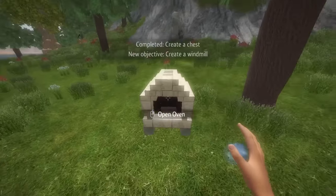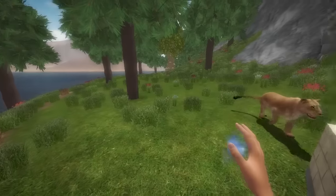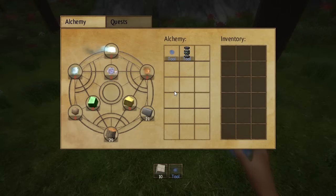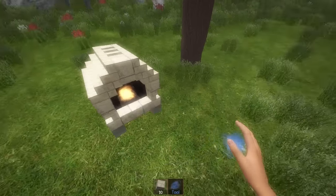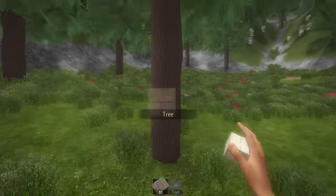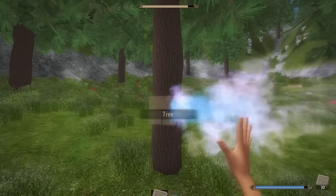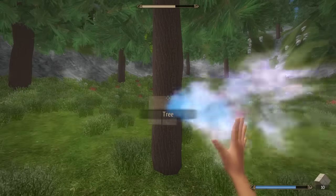Just like that, boom, we have an oven. So the next thing on the list is going to be to make... Before we do anything else here, let's interact with this guy. We're going to put a bunch of wood in there, and the reason for that will become more apparent in the near future. But right now we need to harvest another tree because the next item on the list is to make a windmill. Windmill is kind of cool.